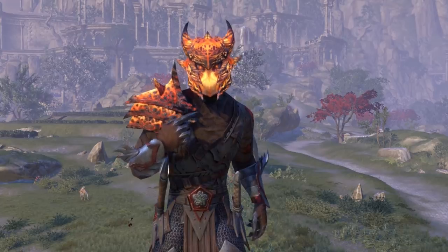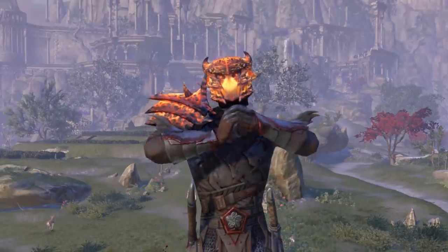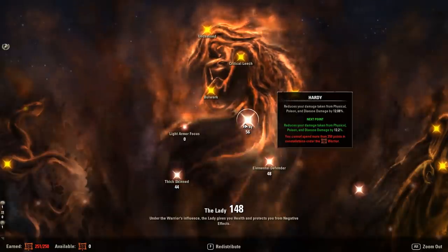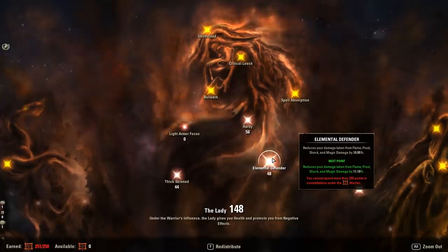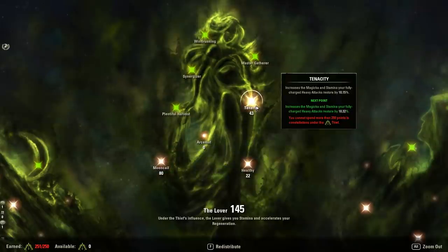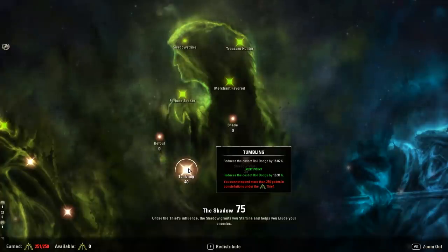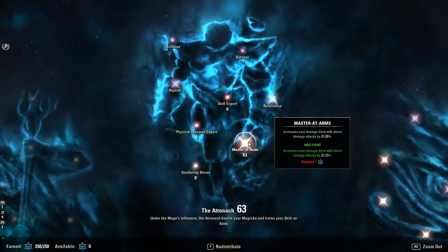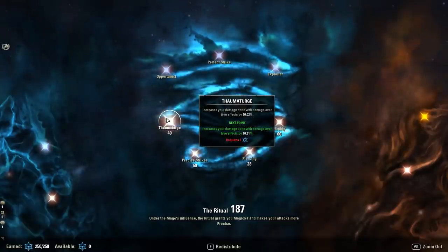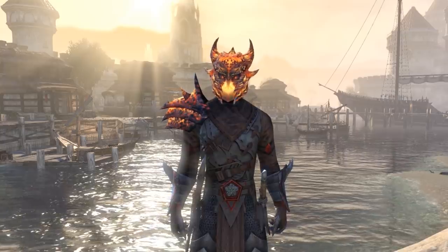For CP, this is what I personally have. With this setup I can easily hit those DPS marks — it provides a ton of resource regain and a lot of defense. 72 into Ironclad, 44 into Thick Skin, 56 into Hardy, 48 into Elemental Defender, 30 into Bastion, 30 into Warlord, 80 into Mooncalf, 43 into Tenacity, 22 into Healthy, 40 into Tumbling, 35 into Shadow Ward, 63 into Master at Arms, 59 into Precise Strikes, 40 into Thaumaturge, 28 into Piercing, and 60 into Mighty.